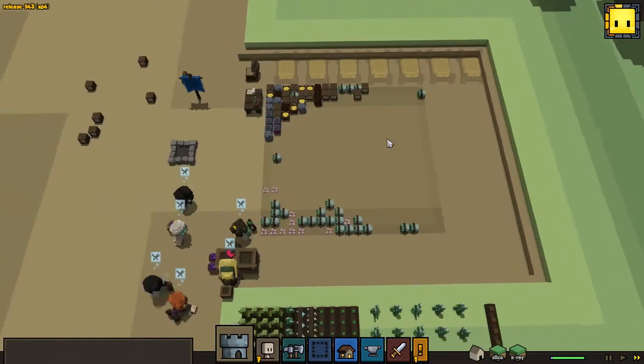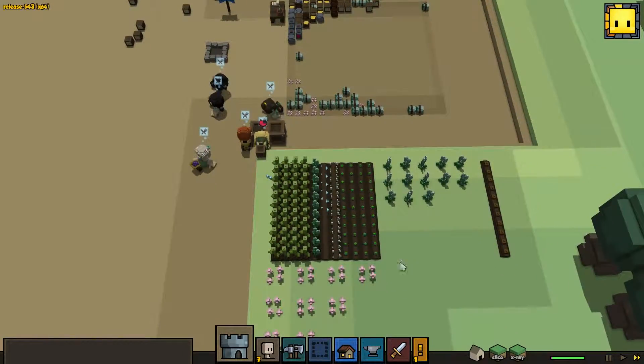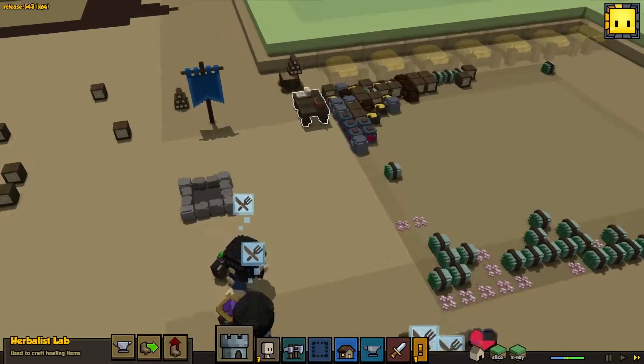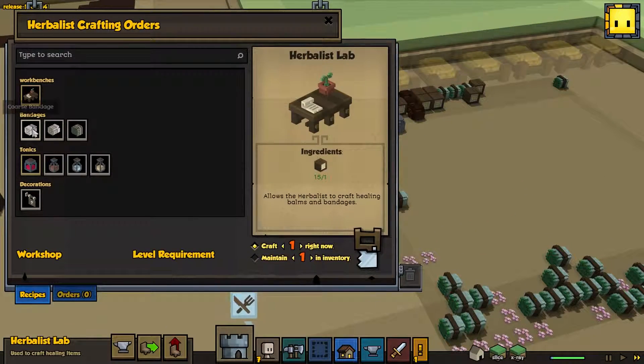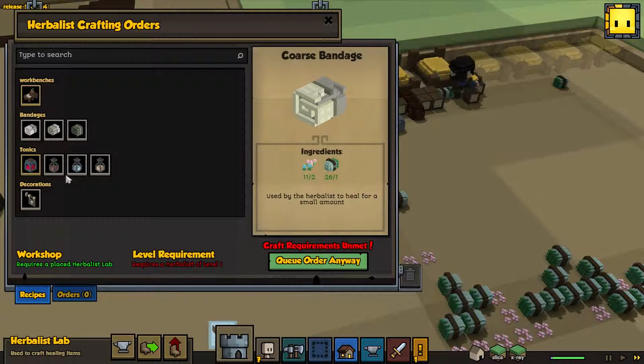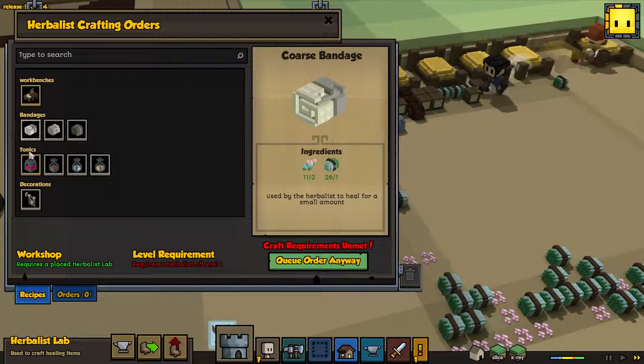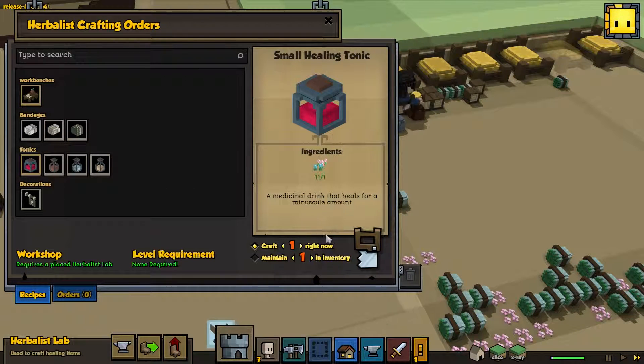Let's place all those - get people some beds to sleep in. We can get this guy to start healing. This one needs to be level 1. It'd be nice if there was a list to click on for people, specifically on this menu, showing you who is level what.